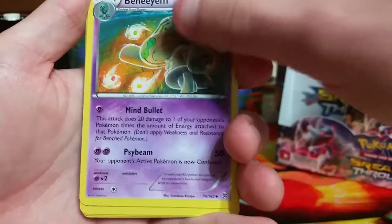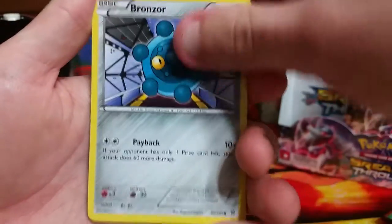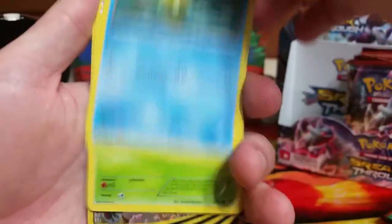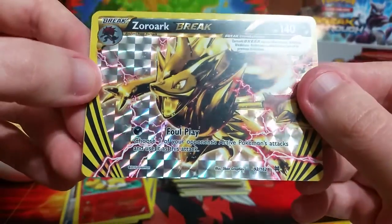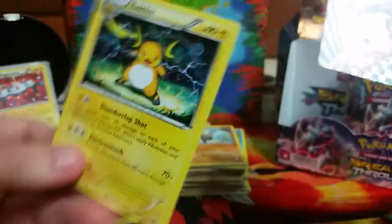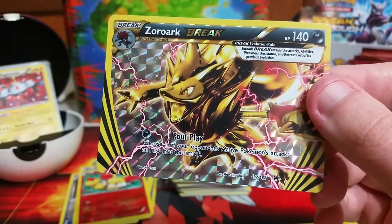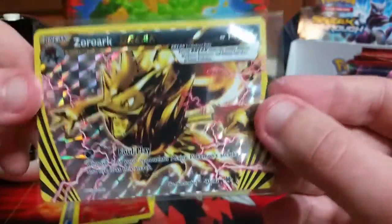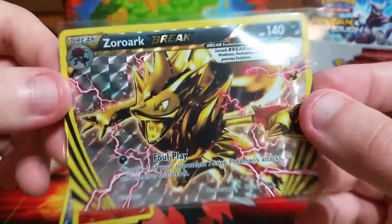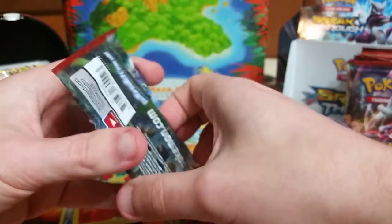Granbull, Beheeyem — that's a new one. Town Map, Meowth, Bronzor, Skiddo, Staryu, Paras. The reverse holo is the Break card I like the most — before I show it, the rare is a Raichu, which I think could have been a holo. That is a very cool card. And this is the Zoroark Break — Zoroark is one of my favorite Pokemon, especially from the newer sets. That is a great card right there, and we'll add it to the pile of great cards we've got so far.